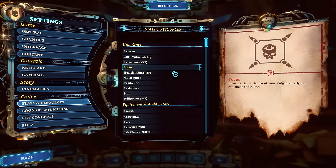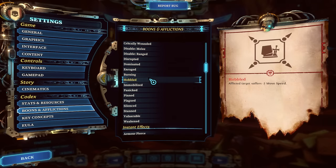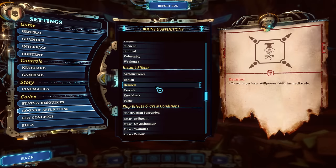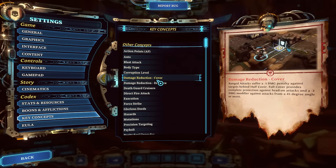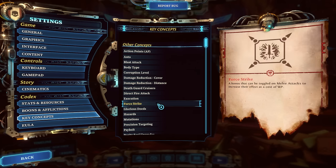The codex gives you a full breakdown of every single thing in the game that the tutorial does not go over, or that tooltips don't fully explain. For example, if you go through afflictions and look at something like 'hobbled' — this afflicted target suffers minus two move speed — or 'plagued,' something you'll see early on, which causes the afflicted target to suffer two damage every turn. These are great ways to understand things happening in the game, including key concepts like what 'auto' means, what a body type is, damage reduction from cover and distance — things not directly explained elsewhere. It took me going through a lot of this to find out what things actually meant.